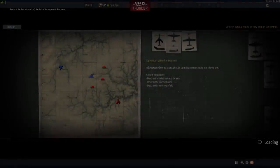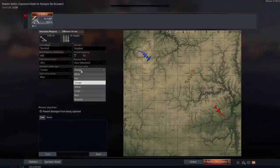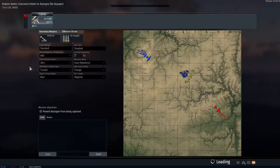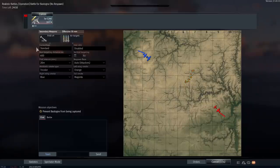G'day ladies and gents and welcome back to War Thunder. Welcome to Patch 2.5 Ixwa Strike and today we're going to be talking about the strike aircraft to come to the Soviet Union. This is the Su-17 M2 and is the very first plane that we're going to see in War Thunder with variable geometry wings.